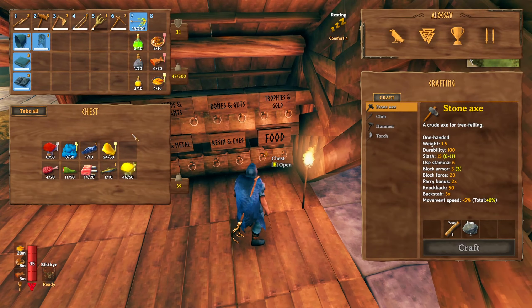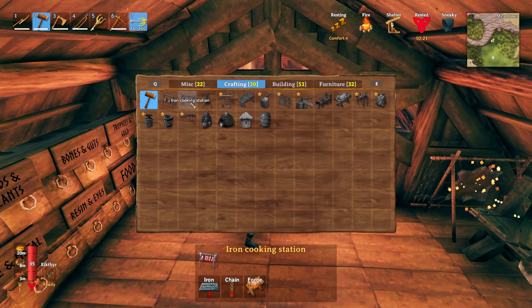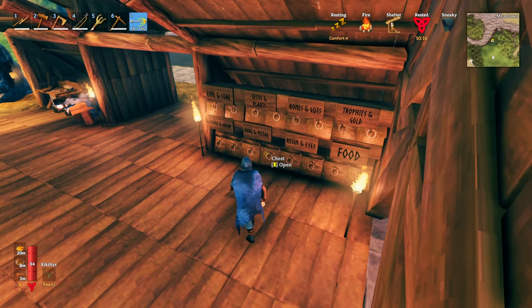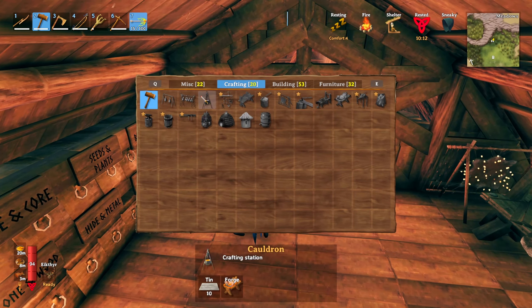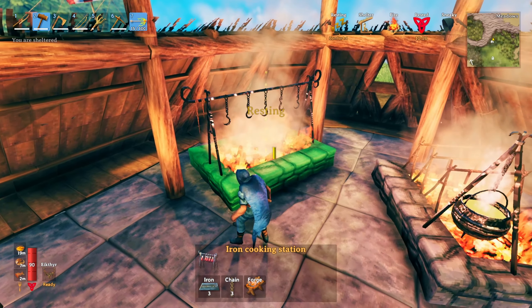Got some extra honey - that's nice. I think I'm gonna cook some fish. And I believe I can also do the cooking station, the little grill, which is with just three chains. I know I got some chains - I got all three. What else does it take? Three iron. I think one is gonna be enough.